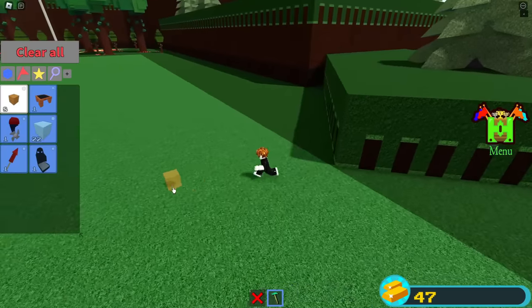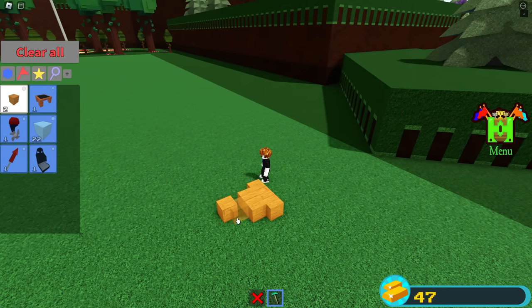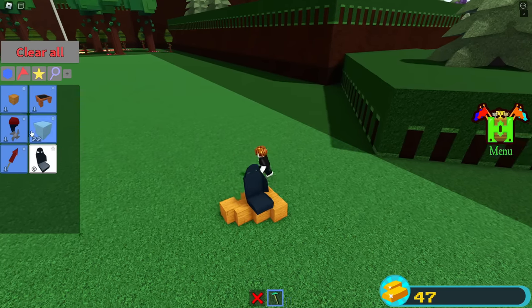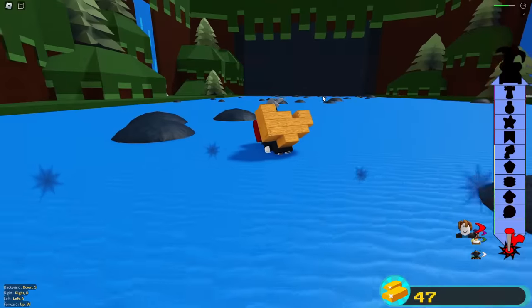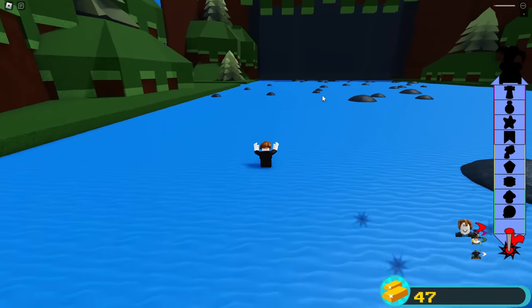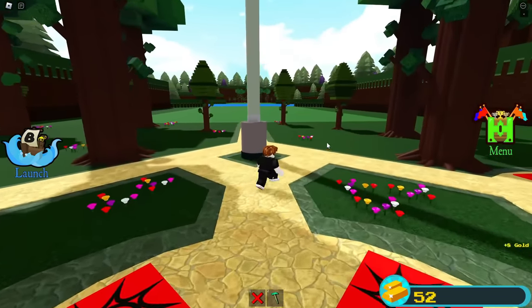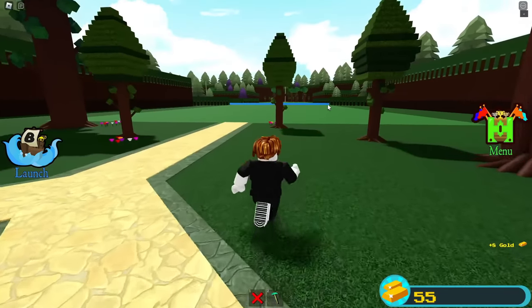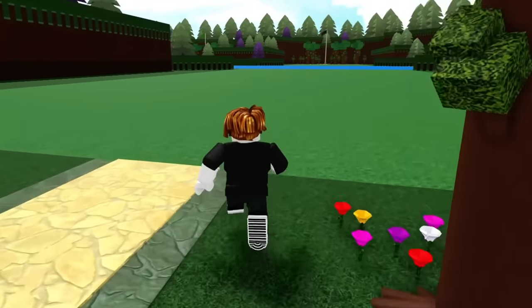Now that I've redeemed those codes, I just need three more gold. All I have to do is place this and go inside the first stage, then reset — and boom, we get eight gold, which is plenty. Now I'm actually able to beat Build a Boat.